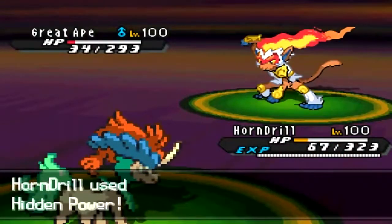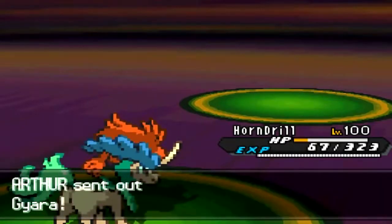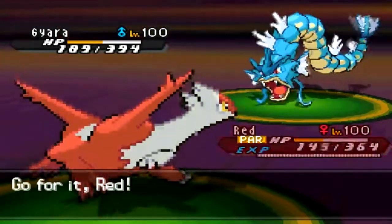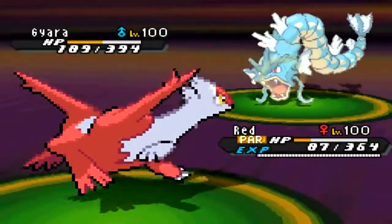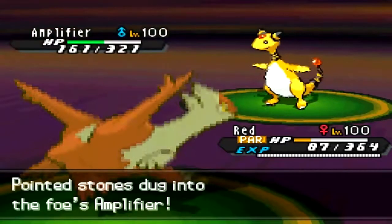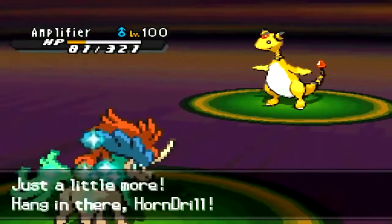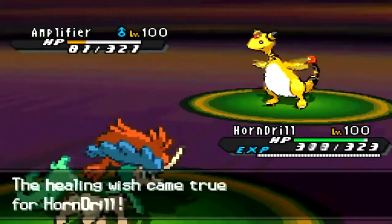With Stealth Rocks and Spikes up, Gyarados isn't going to want to come in, and HP Ice probably does nothing to Gyarados anyway. That was a bad play. I take another Vacuum Wave, then he brings in Gyarados. I don't want Keldeo paralyzed so I switch to Latias, but he predicts that and gets a crit — doesn't matter though. I was banking on not getting paralyzed so I could use Healing Wish to pass full HP back to Keldeo. I don't get paralyzed, which is great — I get off Healing Wish, and now Keldeo is back at full HP.